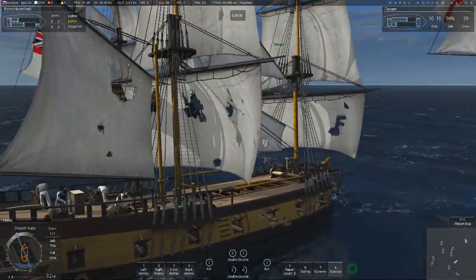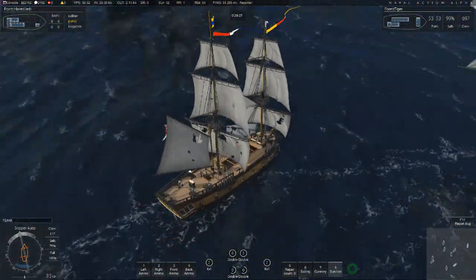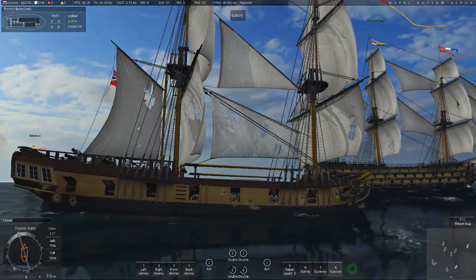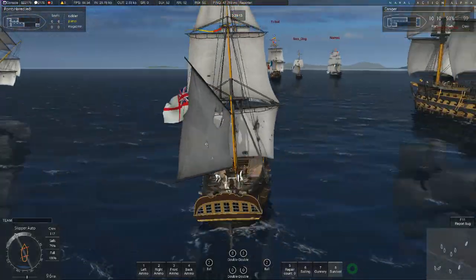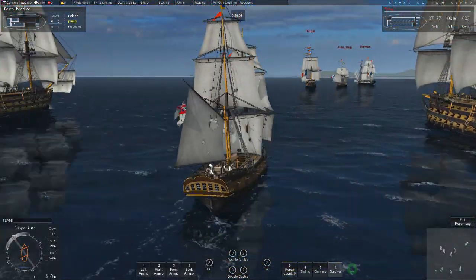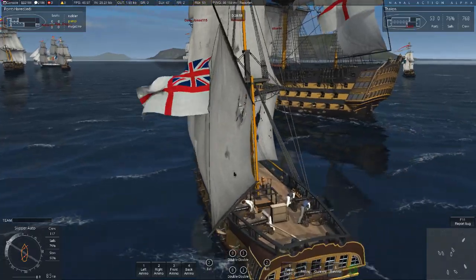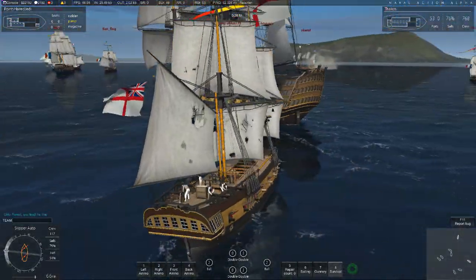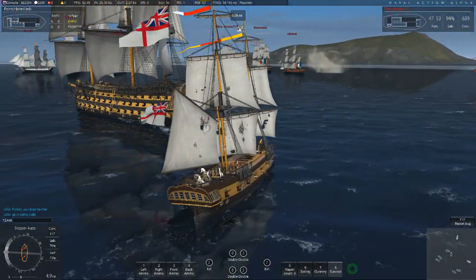Somebody pointed out that you'll see national flags and pennants on the masts of a lot of these ships, but they're all just random at the moment - there's no rhyme or reason to it and it doesn't correspond to what's actually going on in the battle. That's a purely cosmetic thing, very low down the priority list. Let's fall in behind this Victory - Thalion. It looks like they're trying to form up another line now that most of the furball is over.